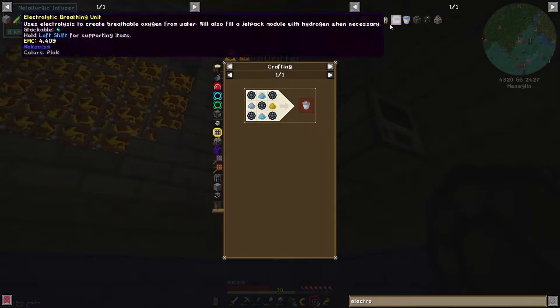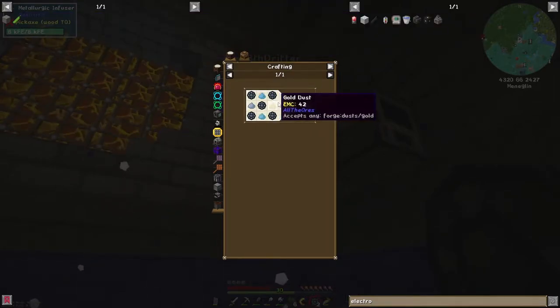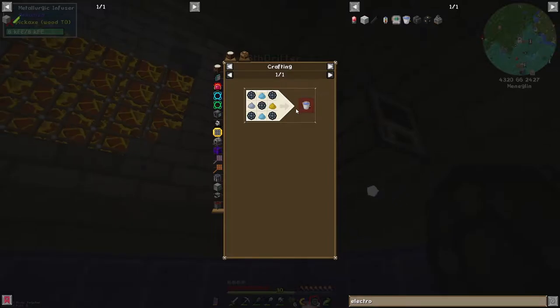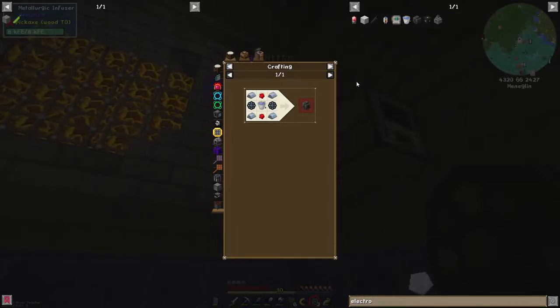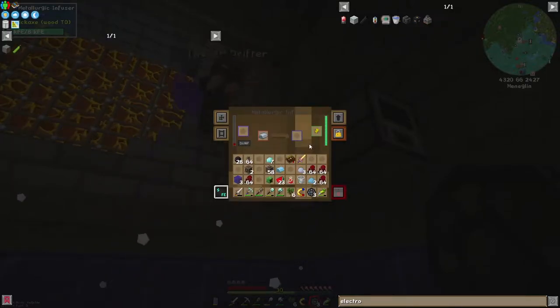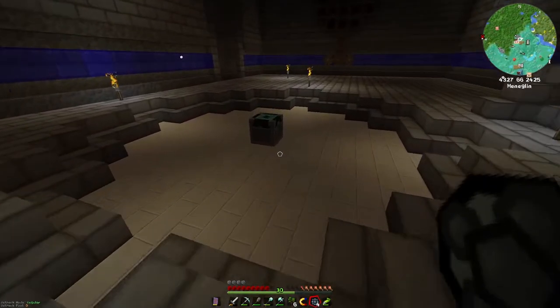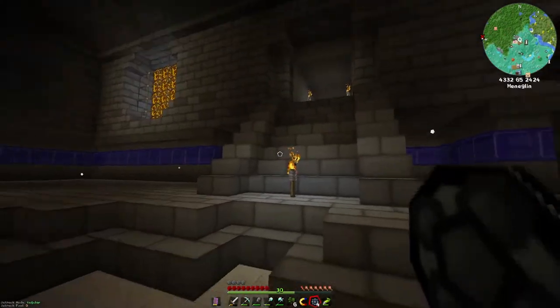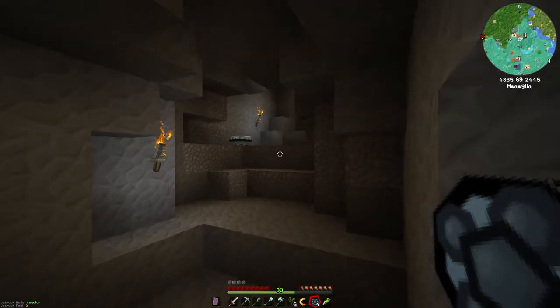I can't find my Inscriber circuit — Inscriber logic press. Oh, there it is. I found it, never mind, it was in the chest. Okay so, Inscriber calculation press, put that up there and then we can... oh shit, what's the other thing I needed? I have such a bad memory, I swear. Maybe it has to do with the fact I'm missing half of it.